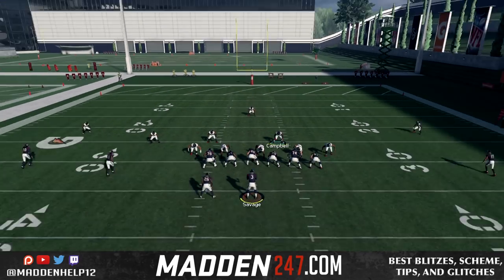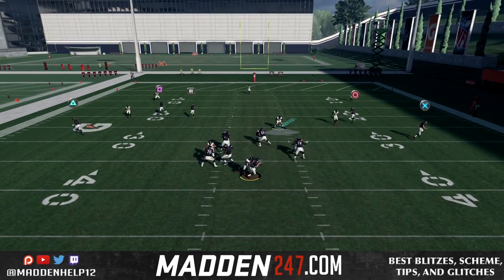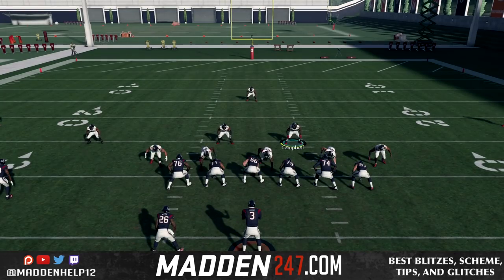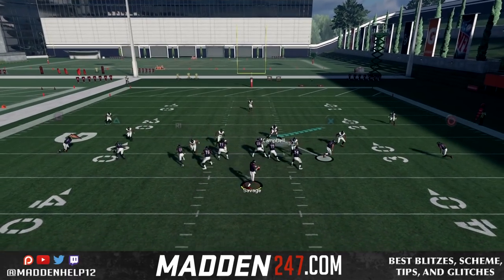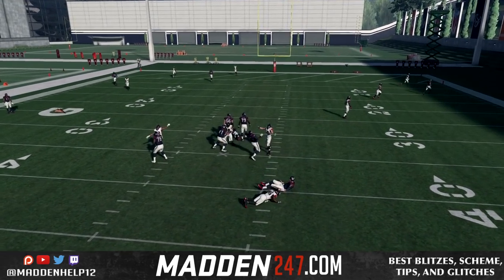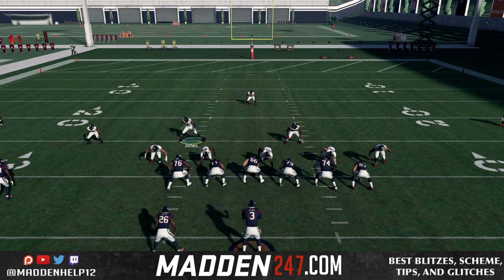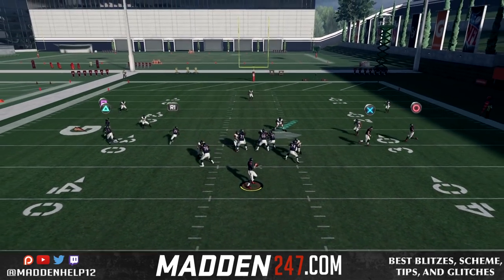You want to take your linebacker over the left tackle and put him in a QB spy. And as soon as the ball's hiked, you want to click the spy down. What that's going to do is send the spy through either the A-gap or the B-gap. Now if he's too close to the line and he comes through the A-gap, he might get nano-detected. So you want to make sure he's a little bit further back from the line so you can make sure he does not get nano-detected, and he comes through free and untouched for an easy sack.